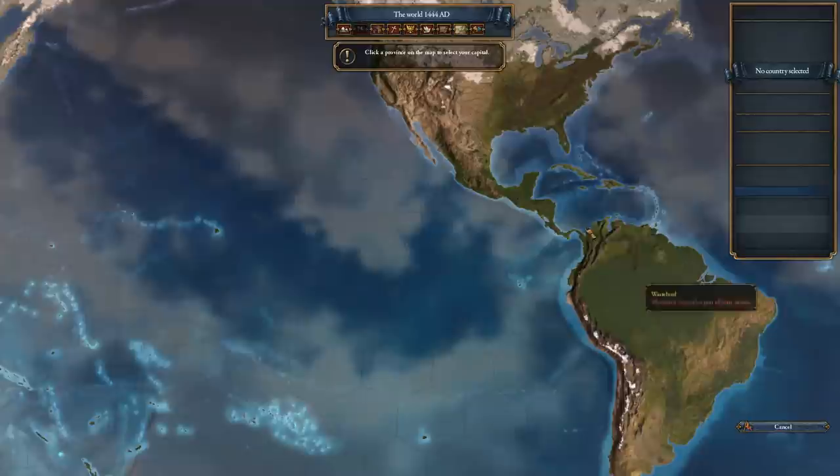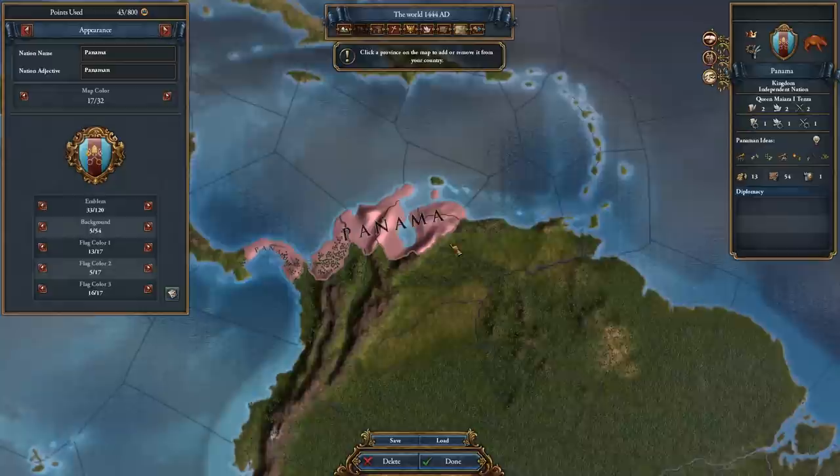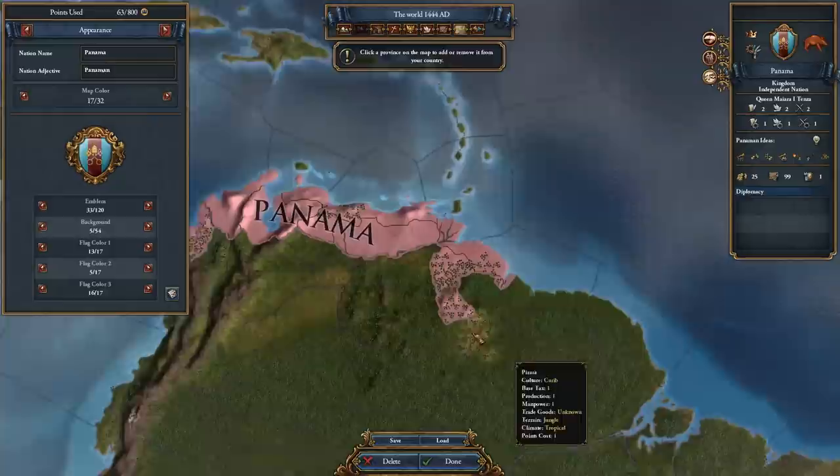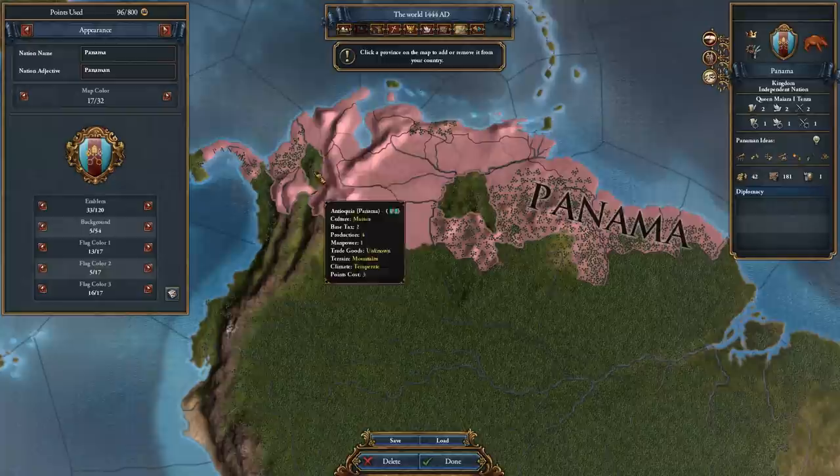We have to start with our custom nations in the new world, because custom nations can only be so close to one another and can only have provinces within the colonial range of their capital province. This means we'll need to use multiple custom nations to cover the whole world effectively. Technically we don't need to cover the whole world — just the provinces occupied by existing nations — but to be safe, either use the map from the wiki linked in the description below, or just select every province.